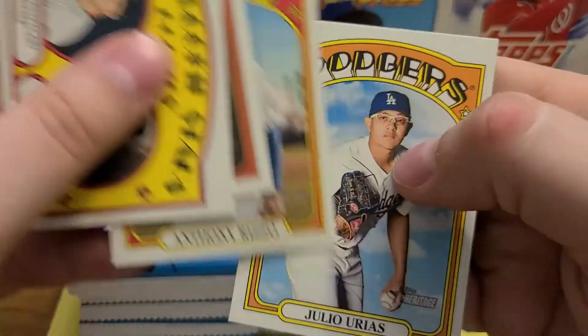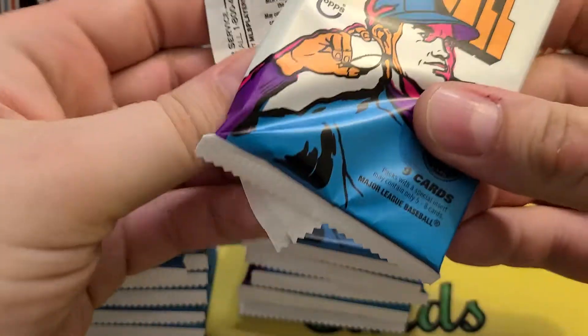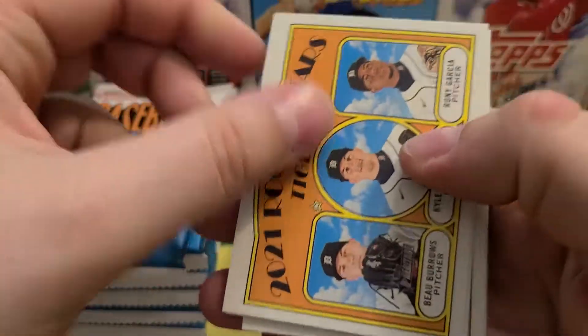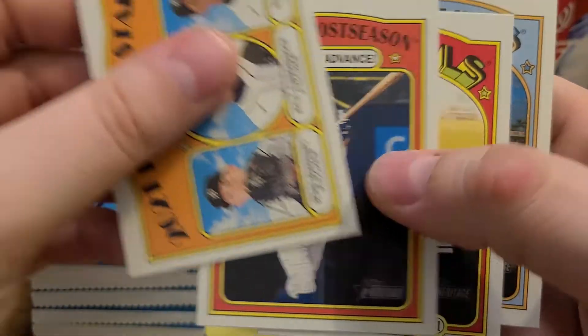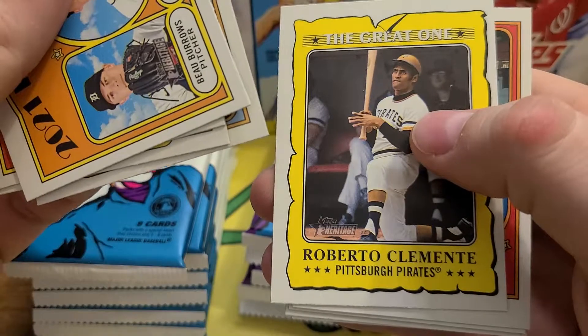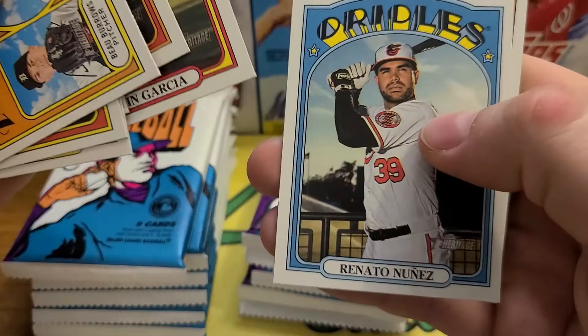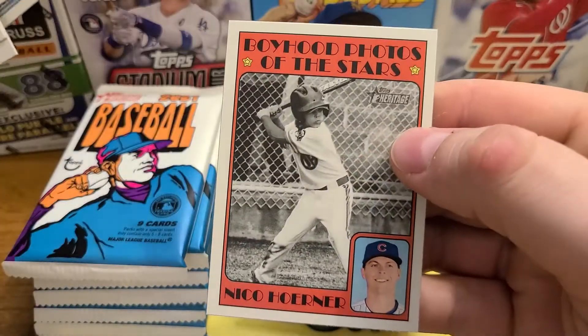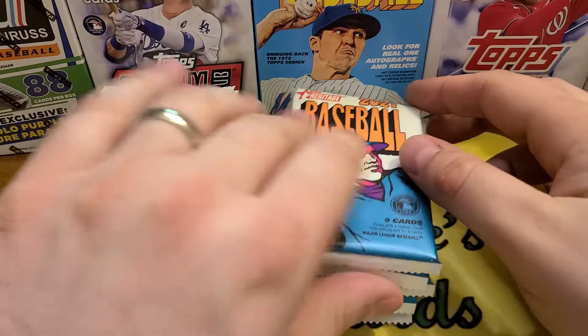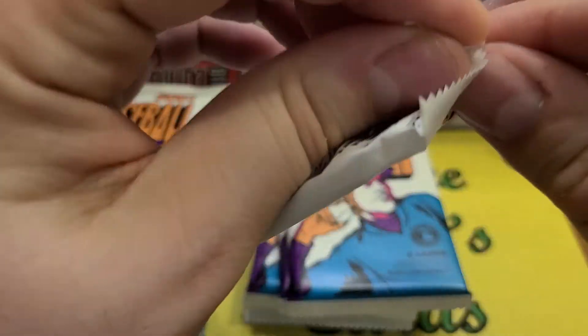This video might be a little bit on the long side. I don't know if I'll be hunting for the short prints, because you kind of have to check the back unless you know the set really, really well. We got Dodgers Post Season, Mondesi, Jake Cave, the Clemente insert set — kind of a cool insert set to get. Niko Horner, Boyhood Photos of the Stars. I personally collect a little bit of Niko since he played for the M's, though only eight games. He moved up through the Cubs system pretty quickly.